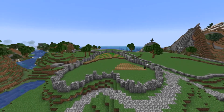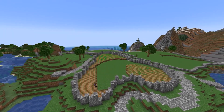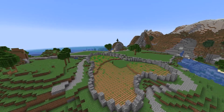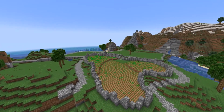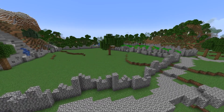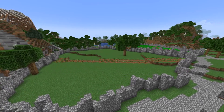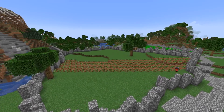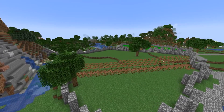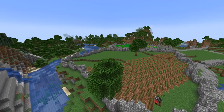For this first field, I decided to just do a standard wheat field. For the second one, I decided to do potatoes. I really wanted to space them out because in real life you don't really grow potatoes right next to each other like you would with wheat, so it makes more sense to have a little more space between each row. I put a little bit of coarse dirt between each row of potatoes and I think it turned out really good.